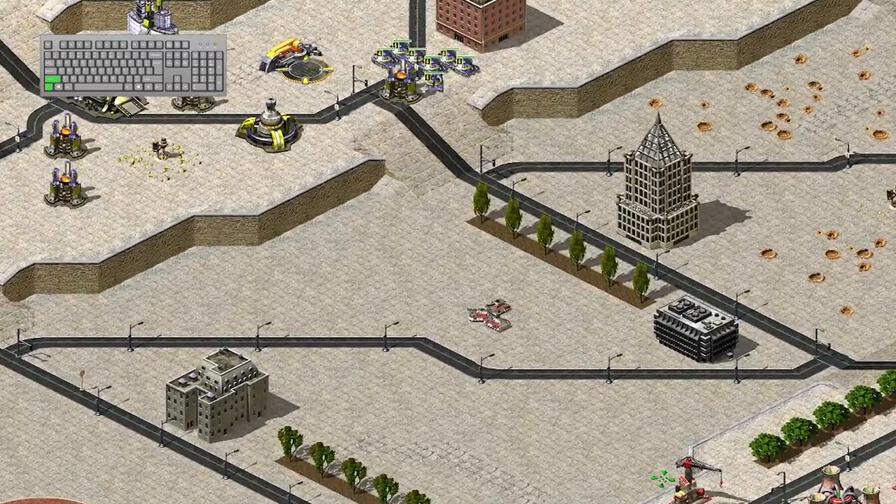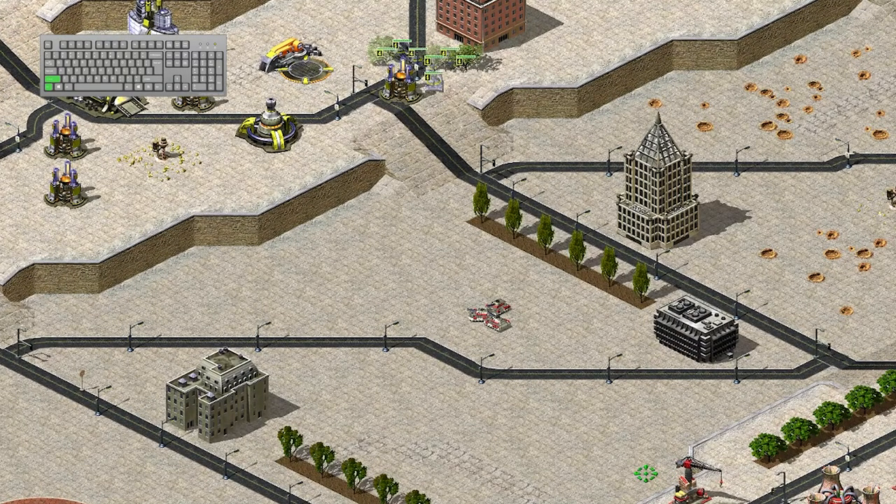Pressing and holding the Ctrl and Shift keys will enter attack move mode. This will force your units to attack any enemy units along their movement route.